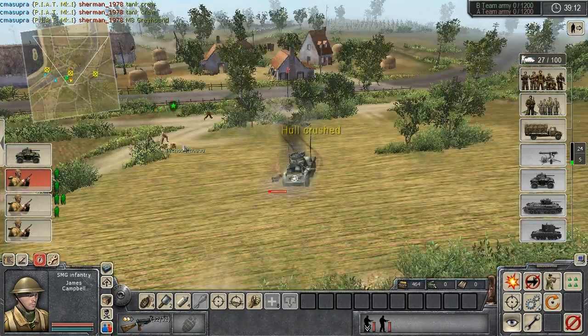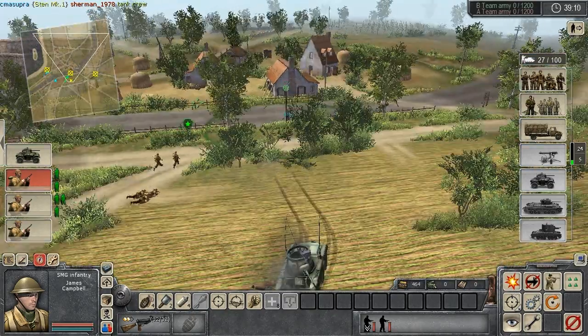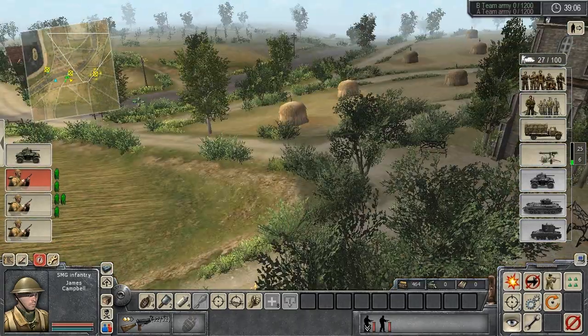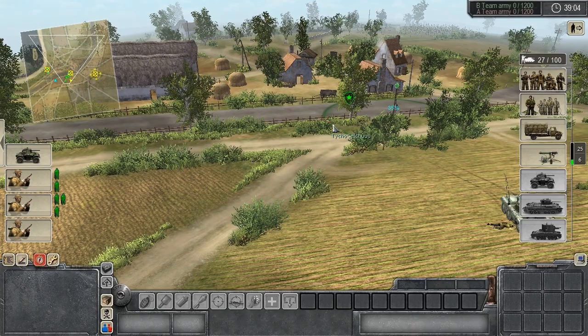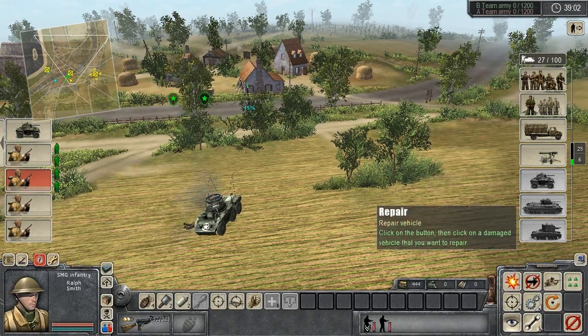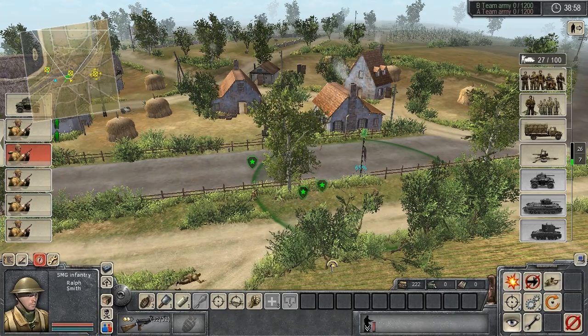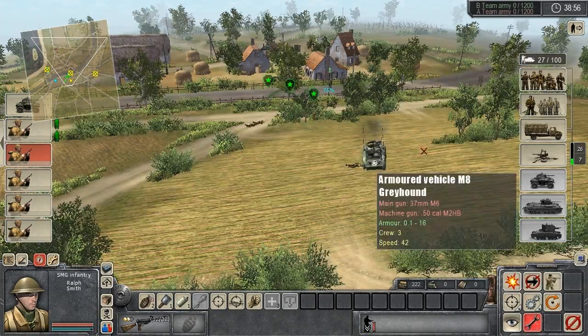Right off the bat, they drive a Greyhound. Very risky proposition - you never know what kind of stuff is going to pop up and shoot your Greyhound. In this case, I got hit by my ally's PIAT. The PIAT is basically the bazooka for the British. In real life, it was like a spring-loaded thing. It was a really bizarre weapon, but apparently it worked out pretty well for them.